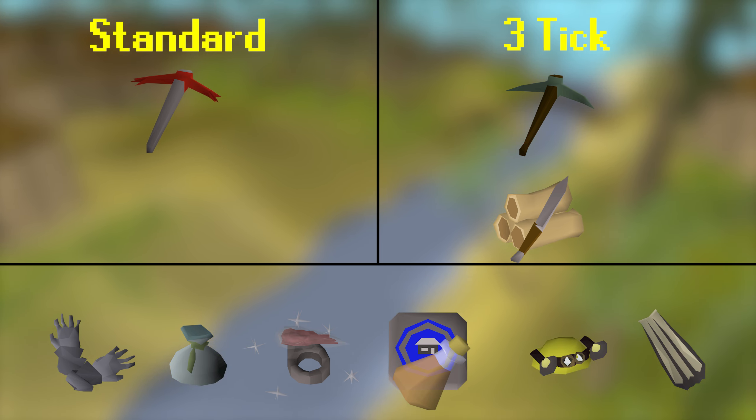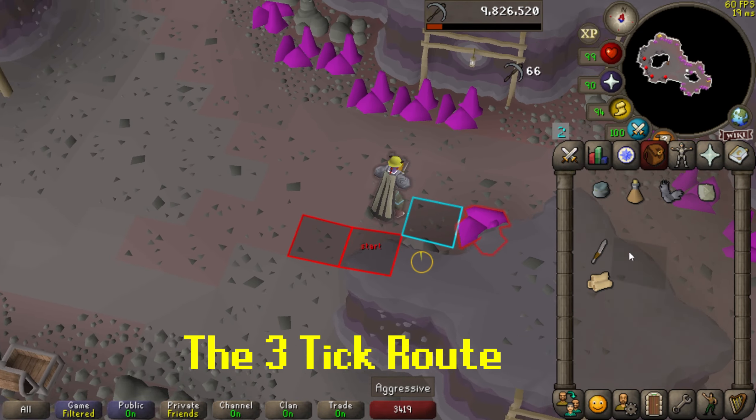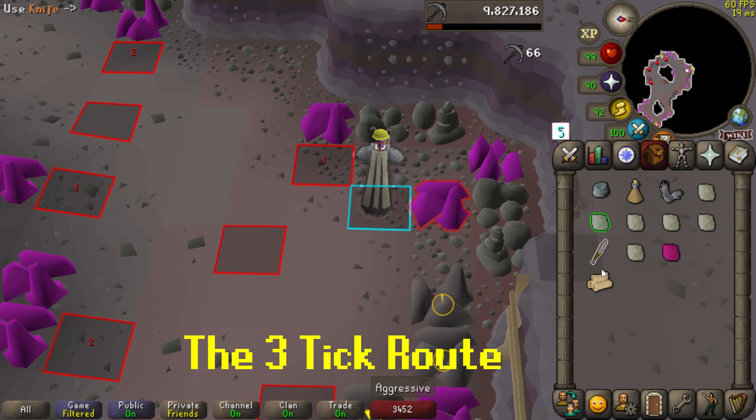Some optional items worth bringing: your highest tier pickaxe if you're not manipulating; otherwise, bring an adamant pickaxe to tick manipulate — it won't hurt your success chance, but it will help you get back into the 3-tick cycle if you make a mistake. Your Karamja Gloves 3 or 4 are the best way to get there with a gem mine teleport, a gem bag if you have it to store all the non-Karamja gems, tick manipulation items if you're 3-ticking, a celestial ring for a better success chance, a way to restore run energy, full prospector, and graceful or weight-reducing clothing in the other slots. That should leave you looking something like this.